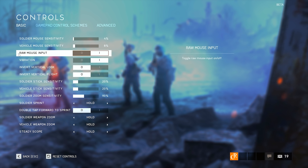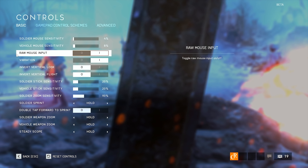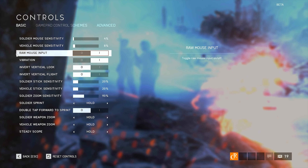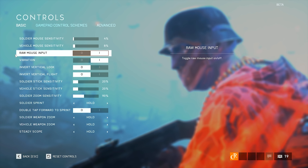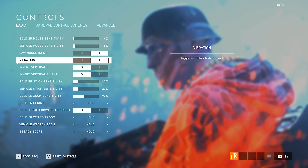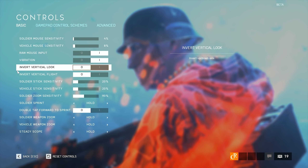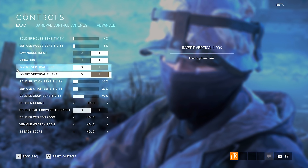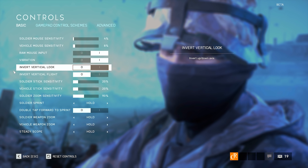The next setting, titled Raw Mouse Input, is only for those of you who play on PC. I highly recommend you enable it to avoid any problems with getting the input from your mouse — it's just better to have it enabled. Vibration of the controller, just leave it as you wish, it's not important for the gameplay. Invert vertical look and invert vertical flight — leave those two disabled. Don't touch them, it's the default setting, leave those off.